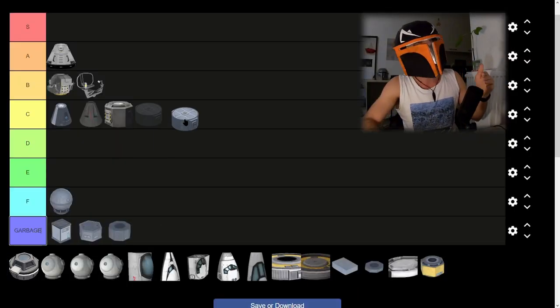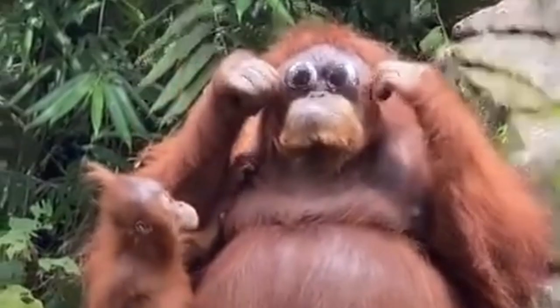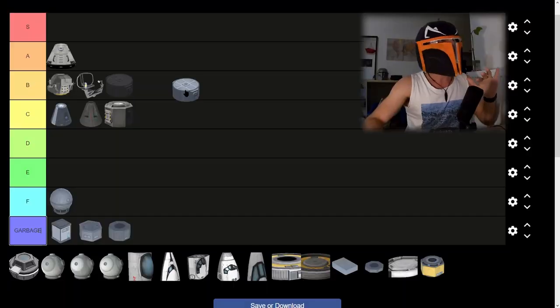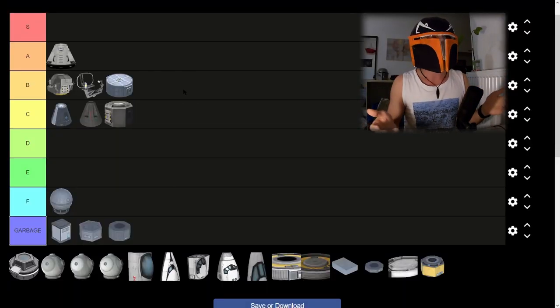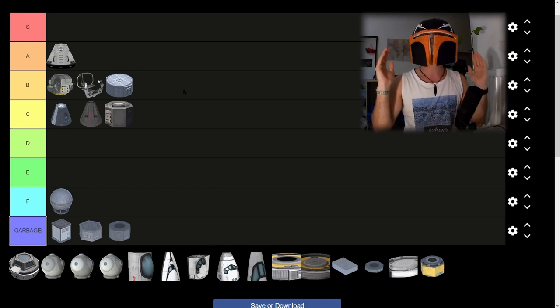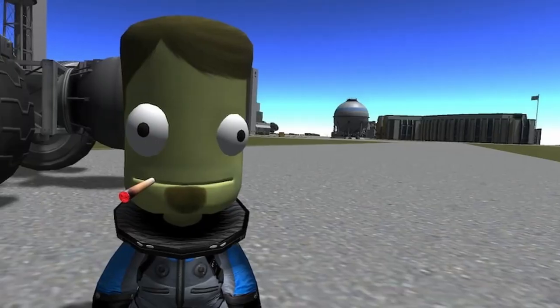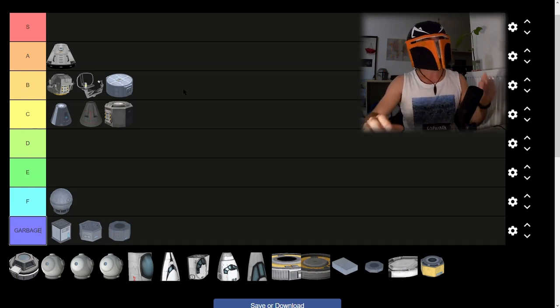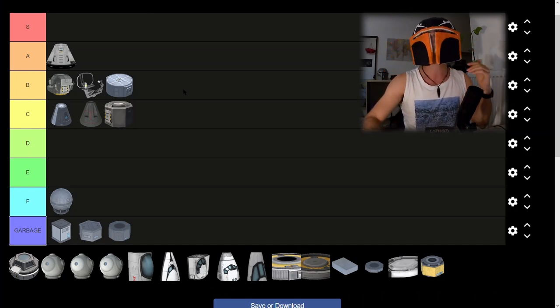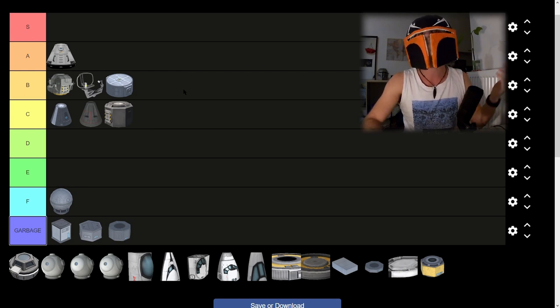Then we have the Mark 2 lander. The Mark 2 lander is a bit more elevated, a bit more expensive. It will be a B tier for me because it can transform into a rover lander and it has these little side doors where you can store additional scientific equipment that you may want to release on the surface of the planet you're visiting. It's nice and useful.